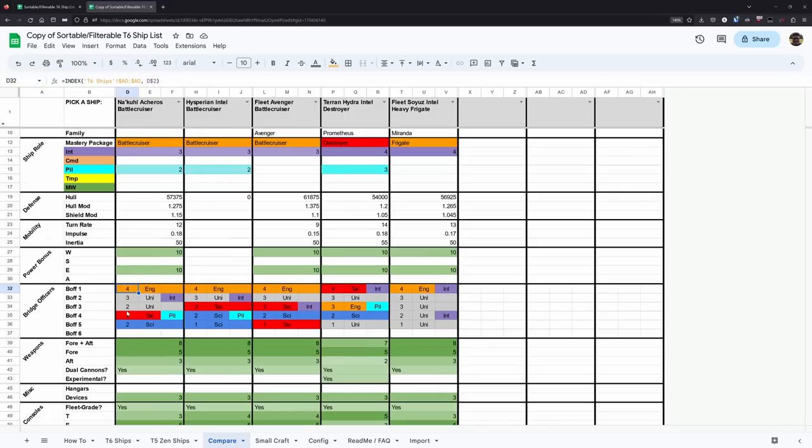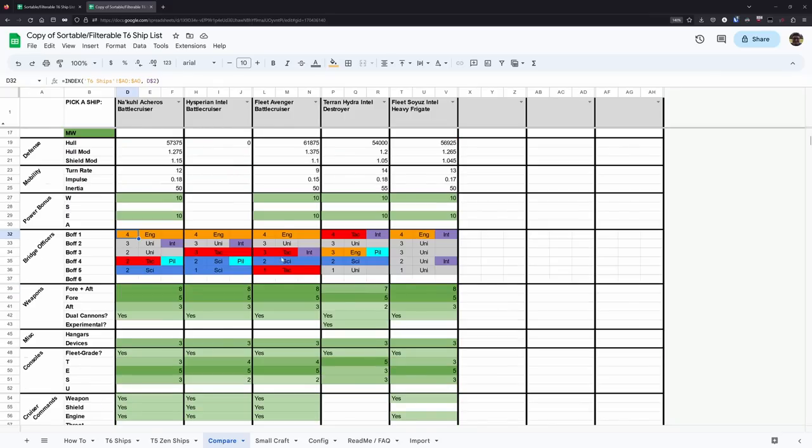The Fleet Avenger is also somewhat comparable — the Hesperian is basically just an improved version of the Fleet Avenger. So if you were a fan of the Arbiter or the Fleet Avenger from way back in the day, your build from that ship should translate quite well over to the Hesperian.